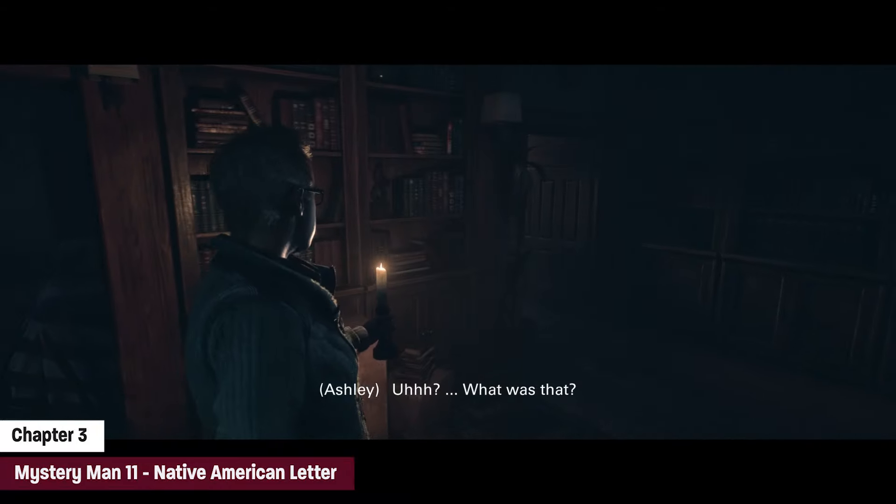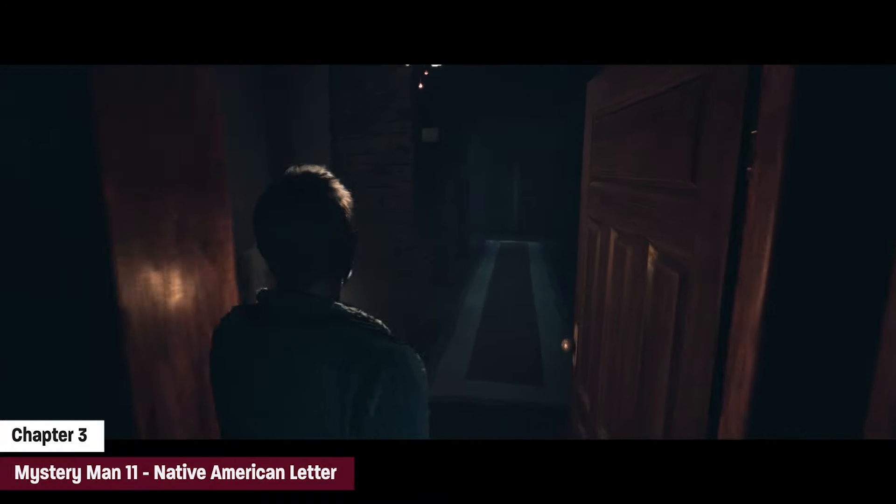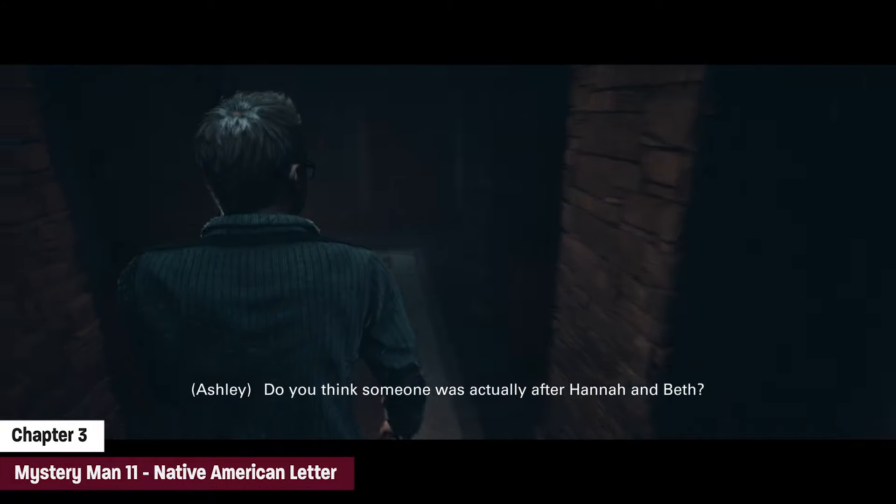Once you've completed that little area, we're gonna leave that room and circle around to a now open door. We're gonna follow this back, circle to the left, and we will find mystery man number eleven — a Native American letter.